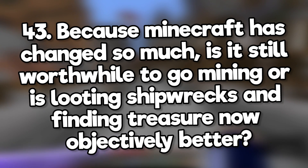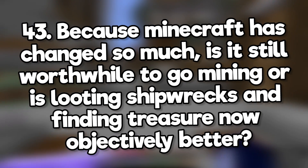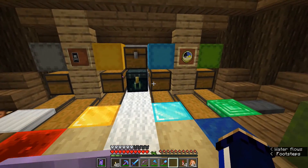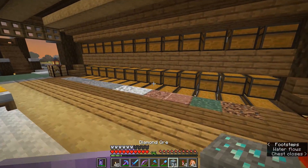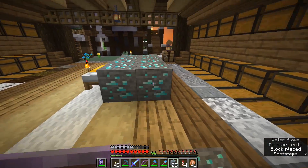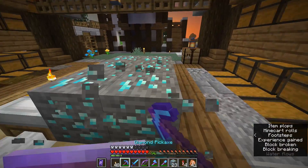Because Minecraft has changed so much, is it still worthwhile to go mining or is looting shipwrecks and finding treasure now objectively better? Shipwrecks are good in the short term but you can mine anywhere and eventually you'll run out of boats. Mining also provides other materials useful for building like cobblestone. Also, you can fortune diamond ore — you can't fortune a loot chest.